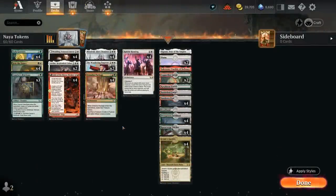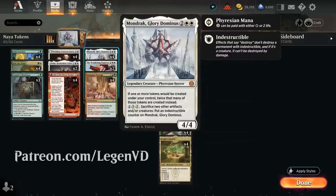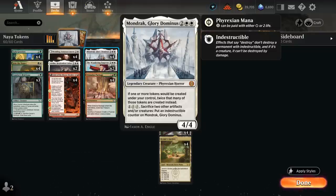Hello and welcome to another Standard Games video. Today we're taking a look at a Naya colored tokens deck as voted on by my supporters on Patreon, featuring four copies of the new Mondrak Glory Dominus — a four mana legendary creature that doubles all our tokens. It applies to creature tokens as well as treasure tokens, which we're using in this deck. You can also make Mondrak indestructible by paying some mana and/or life and sacrificing two other artifacts and/or creatures, which we can set up pretty easily.